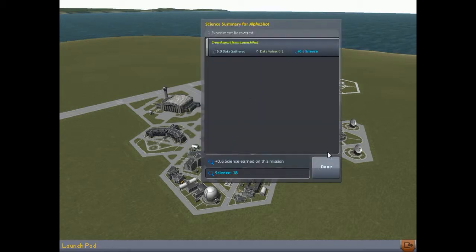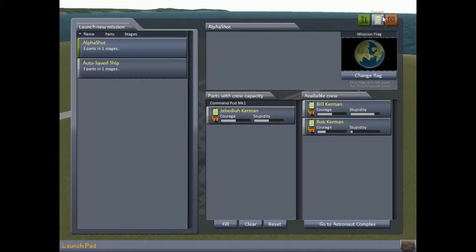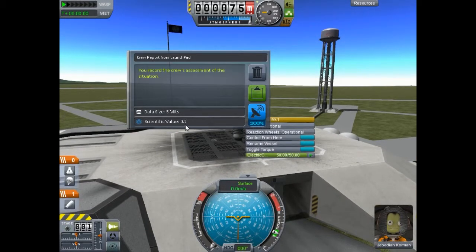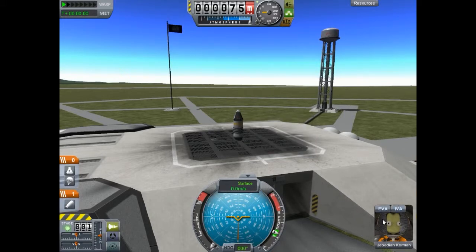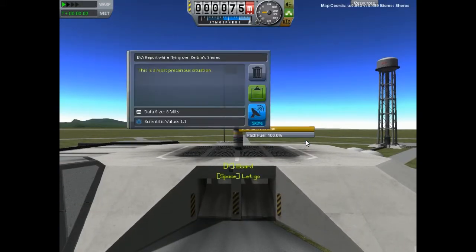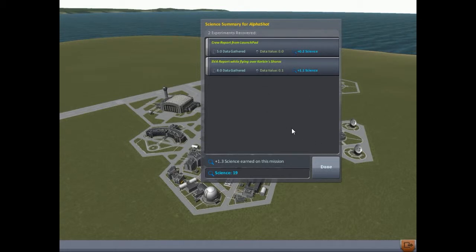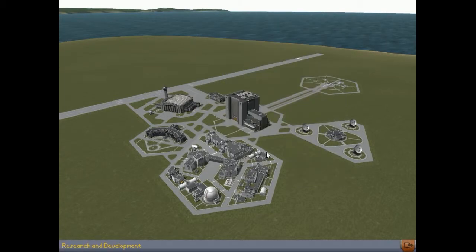Let's go ahead and clear that - boom, now we get the other one. We're ready to go back again and gain some more science. We're back out here again, so we'll hit that crew report one more time while we're still getting some science value from it. Get that EVA report, board the ship, and recover the vessel - that's ideally the way you want to do it. Now we've got 19 science.